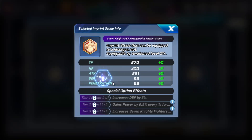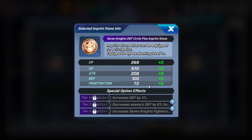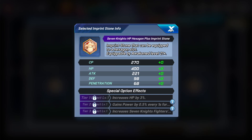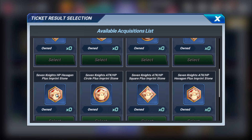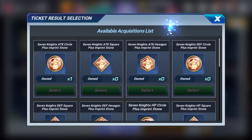Then you have the defensive stones, which increase defense and HP in various blends. For defensive stones, you definitely want to put them on a defensive character. The only defensive Seven Knights character we have is Rudy — all the rest are attack or balance. So Rudy is really the only one you'd want to put these specific defensive stones on.